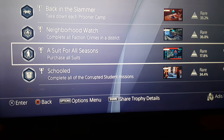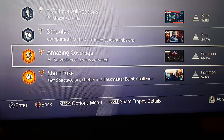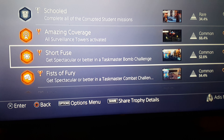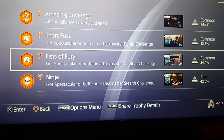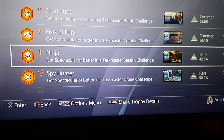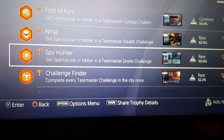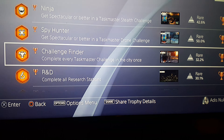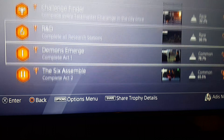Suit for All Seasons — purchase all suits. School — complete all the corrupted school missions. Amazing Coverage — activate all surveillance towers. Short Fuse — get Spectacular or better in Taskmaster's bomb challenge. Fist of Fury — get Spectacular or better in Taskmaster's combat challenge. Ninjas — get Spectacular or better in Taskmaster's stealth challenge. Spy Hunter — get Spectacular or better in Taskmaster's drone challenge. Challenge Finisher — complete every Taskmaster challenge in the city.